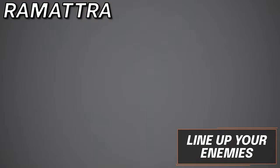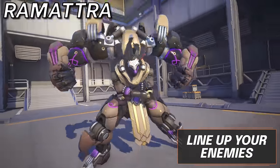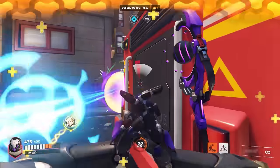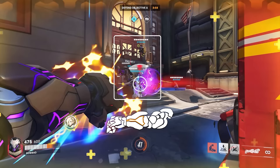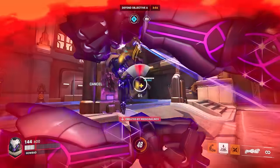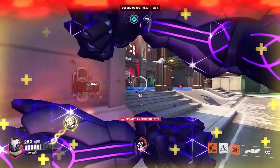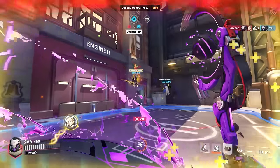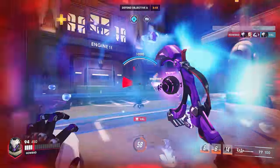Next up we have Ramattra, and you're going to want to line up your enemies. Your punch within Nemesis Form can hit many enemies at one time, and it isn't all that difficult assuming you are already in their face. Try your best to keep all the enemies on your screen at one time, so when you do go aggressive with Nemesis Form, you can output tremendous damage on multiple targets at once, creating a ton of kill pressure for you and your team.